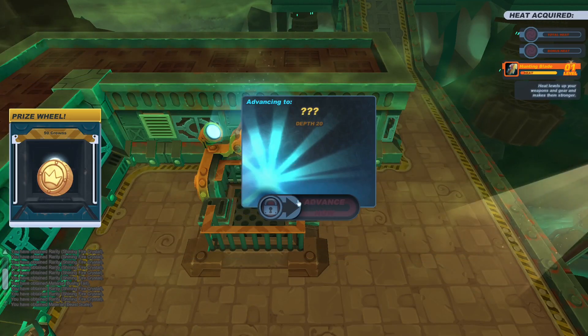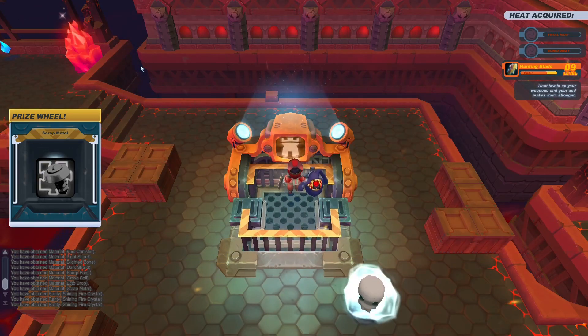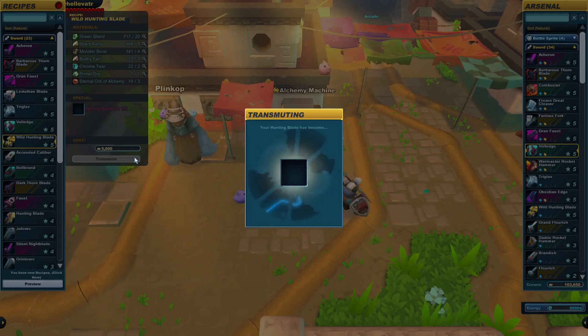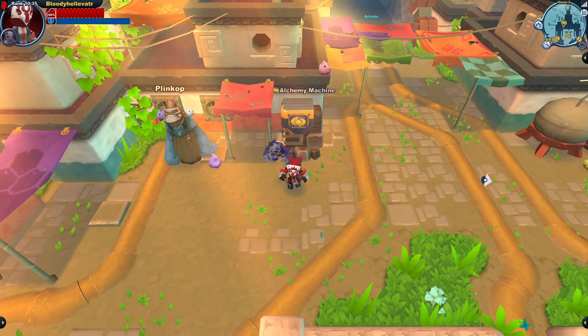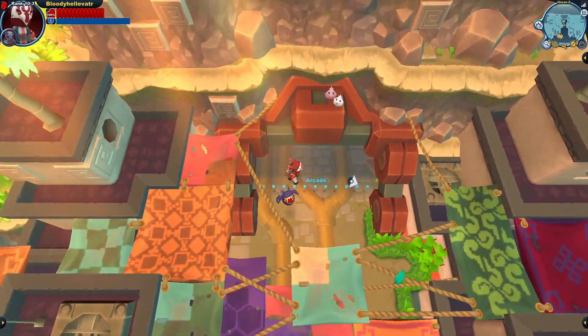After barely escaping that alive, it's time to play the heating game. Oh boy, here we go again. There we are. Finally, the wild hunting blade shall soon be ours, as we can now make puppies come out of thin air. Let's see how this thing does against whatever we can find in the clockworks in the arcade.